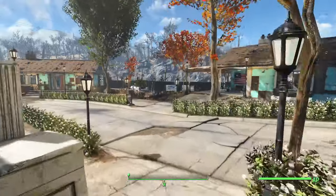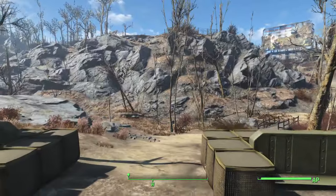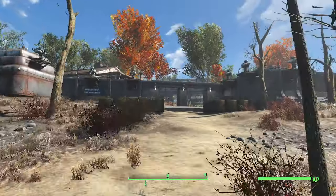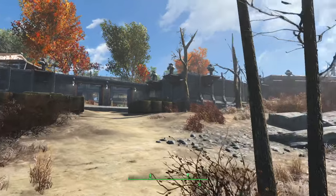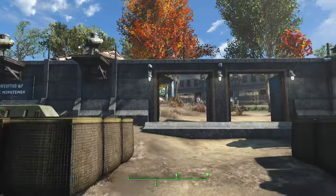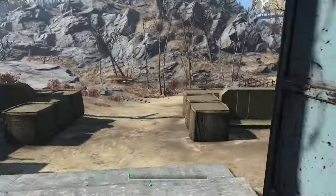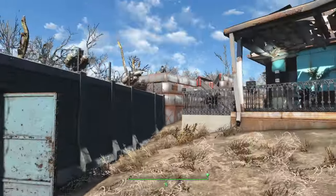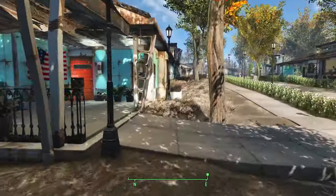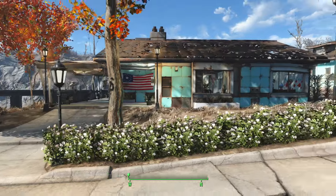There are three entrances to this settlement. Here's the second entrance, heading up to Vault 111. The settlement is completely walled with turrets all around, guards at the entrance points, and guards along the walls. There are around five or six guards that roam around.